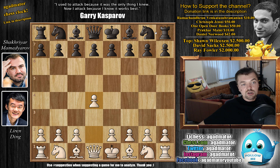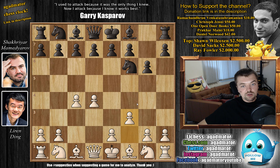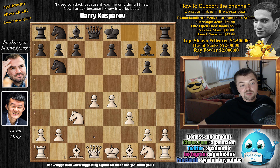Ding opens with d4. We have knight to f6, c4, g6, and f3 — the anti-Grünfeld. We have d5 by Mamedyarov, c captures, knight captures, and now e4 pushing the knight back. There is no knight on c3, so black can further go for some exchanges. Knight back to b6, and now only knight to c3. We have bishop to g7 by Mamedyarov, now bishop to e3 defending the d4 pawn, and Mamedyarov castles.